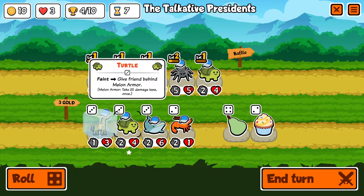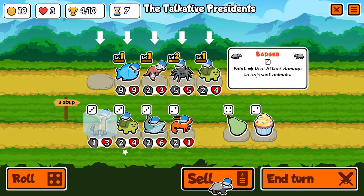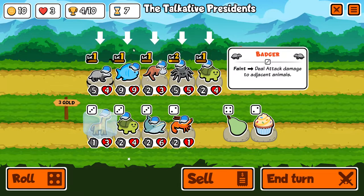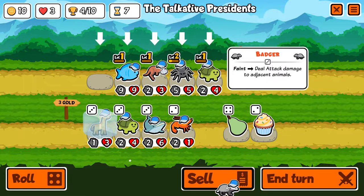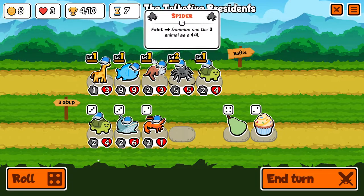Talkative Presidents get their first defeat by the Obese Buttocks — their name was too good, how can you fight that? The badger was trying to save me. Is this the best sell? It's gotta be.